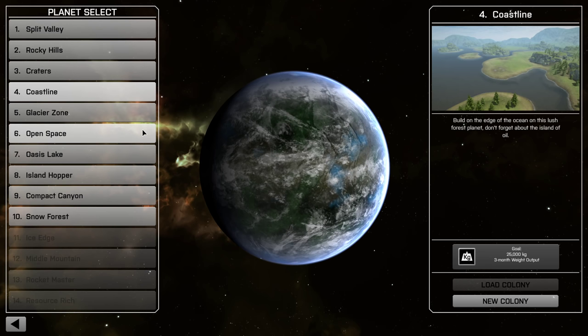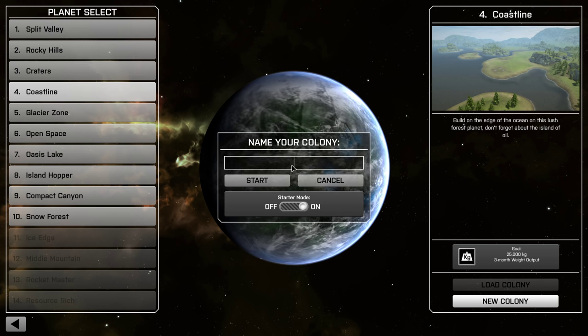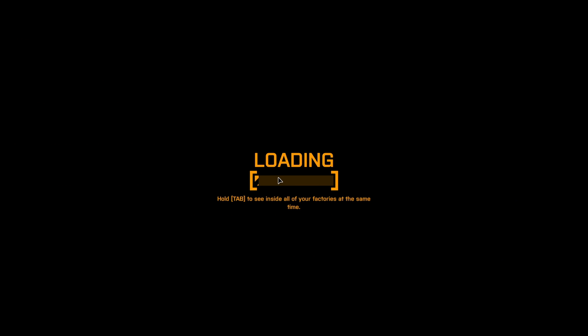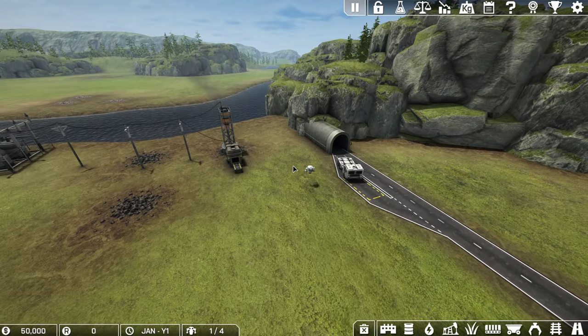So let's get started. I'm going to start on Coastline, a beautiful idyllic coastline. In this series, I'm going to be going over all of the fundamental gameplay mechanics, so that if you are looking to learn Automation Empire, this is the right series for you.